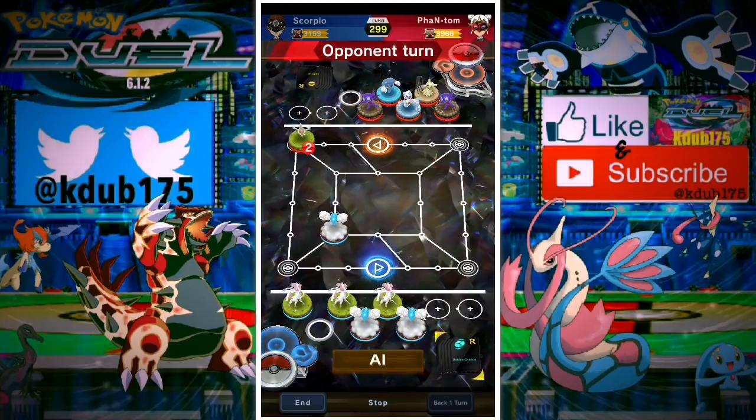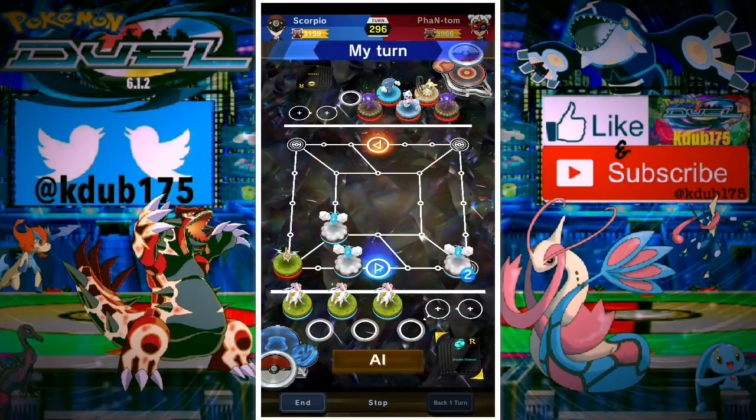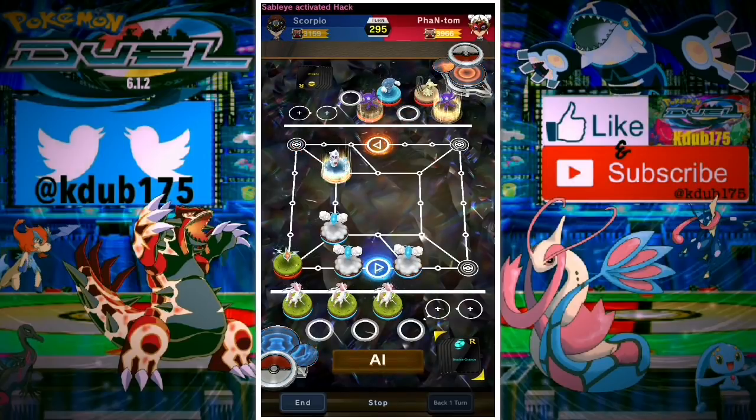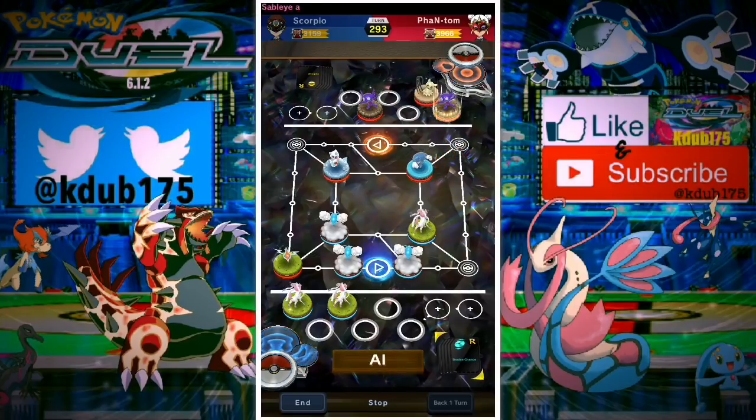Our opponent has three Swablu and three Sylveon. Two of the Swablu aren't even level five. He has a hurdle jump and a max revive — a standard plate loadout for a Swablu round deck with Sylveon. We could potentially get some banishes off if we can get a surround on one of the Swablu and one of the Sylveon.